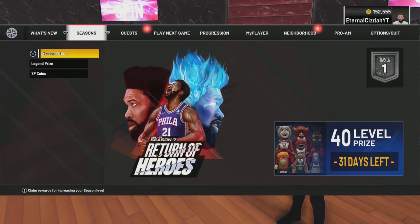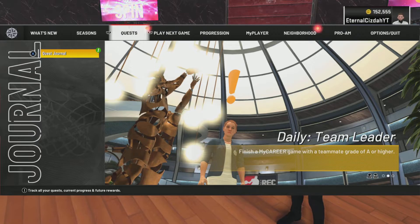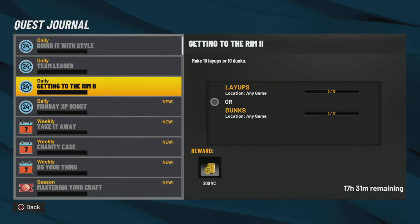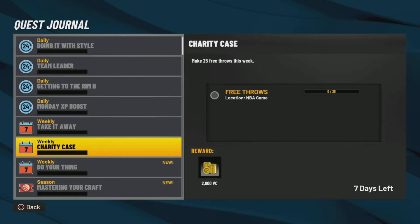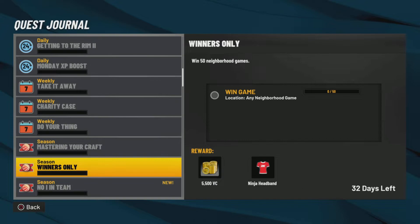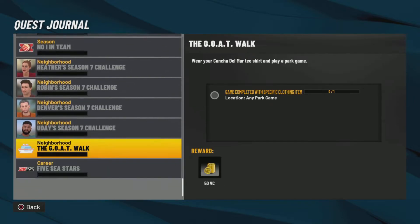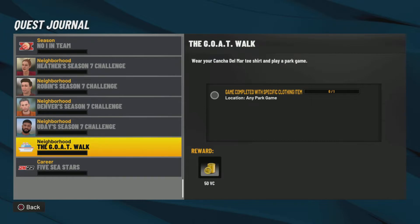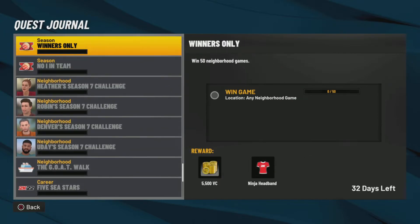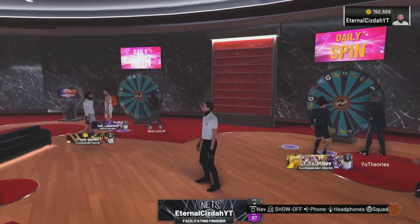The fourth method is quests. You might think quests won't benefit you, but that's actually false. You can get a lot of VC here: 200 VC, 200 VC, 2,000 VC just for making 25 free throws — that's really easy. There's 4,000 VC for 2,000 points or 750 assists, 5,500 VC for 50 neighborhood games, and 5,000 VC for 50 games with an A rating or higher with a teammate. You can stack almost 6,000 VC per quest cycle.